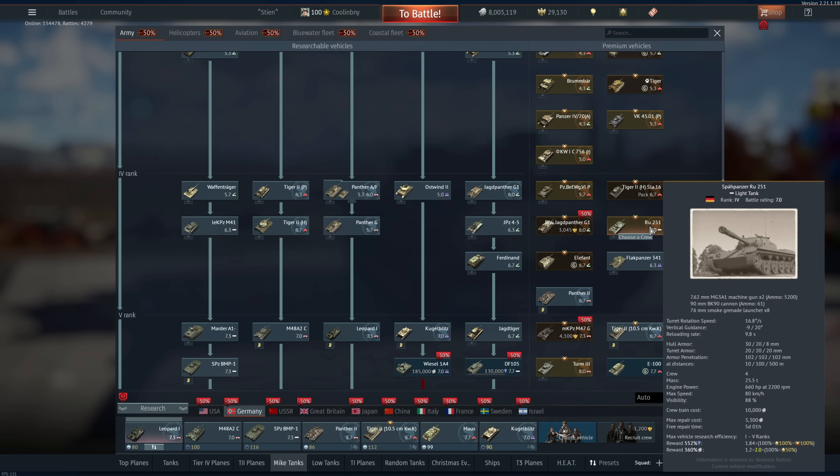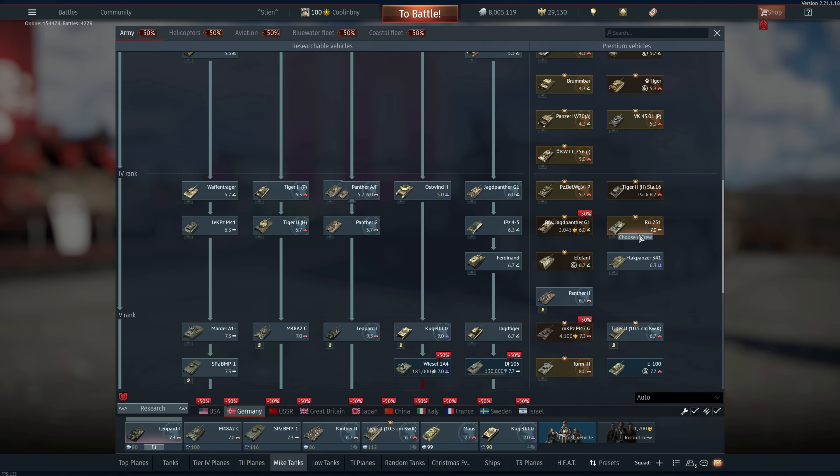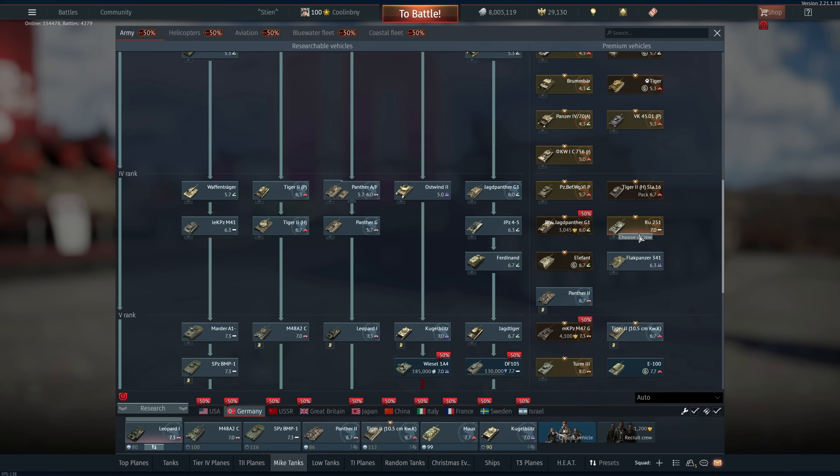The Ru 251 is still an excellent vehicle despite a recent BR increase — awesome scout tank at 7.0, pretty much like a mini Leopard 1. Cannot recommend it enough. The Jagdpanzer G1 recently saw a remodeling — I like it a lot but same category as the Pz.Bfw. 4J, good but not my top priority. Still a very good vehicle if you like the Jagdpanther — it's pretty much the regular Jagdpanther but premium. The M47G I don't have much experience with.